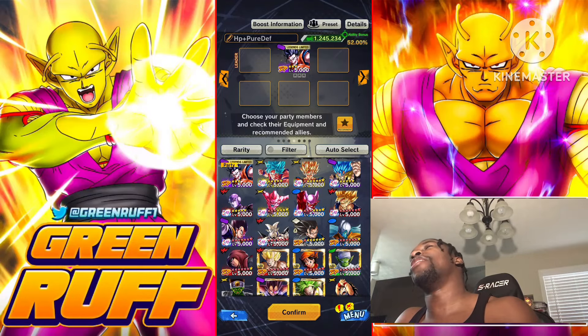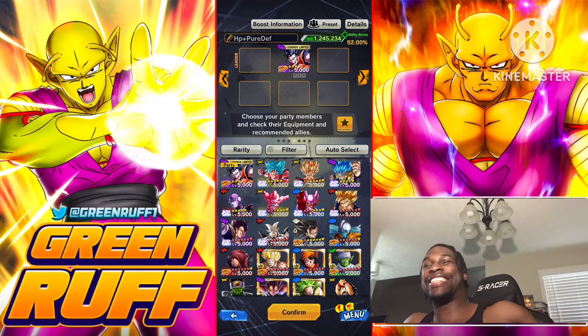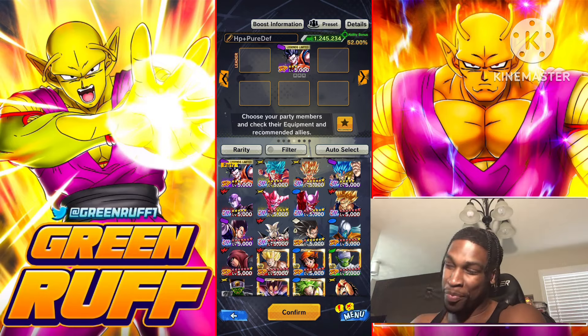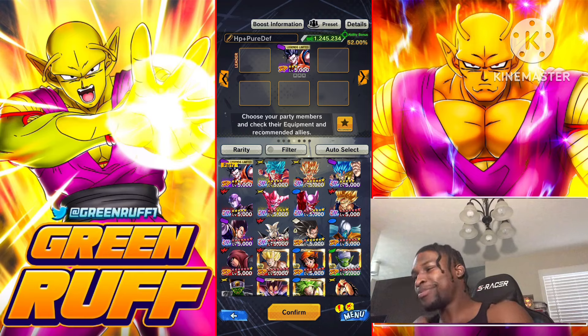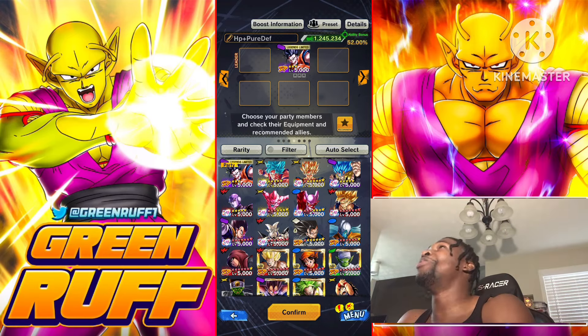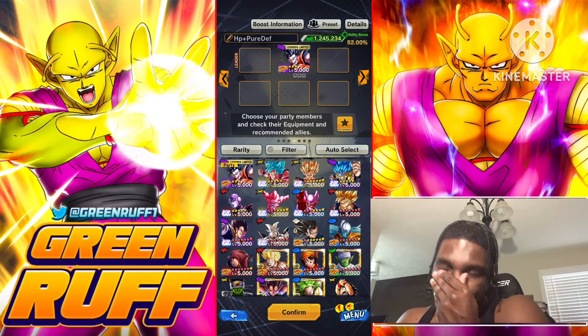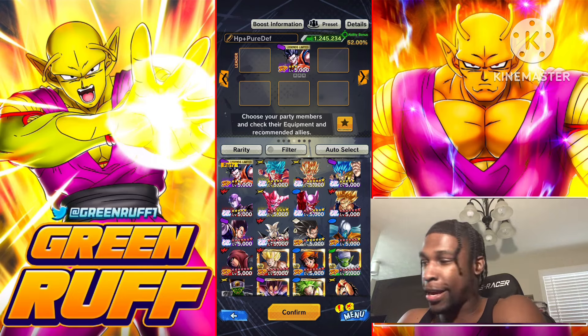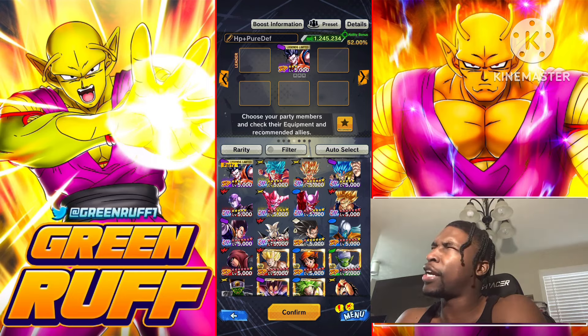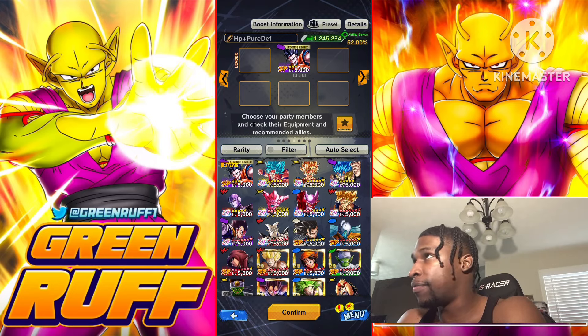Hey, it's your boy Grimf here back on another video. Today I got a special video — we're talking about the best equipment for the new LF Ultimate Gohan. I did summon for Black Boo, pulled him on the third multi, and then on the fifth step I pulled Gohan. Damn.